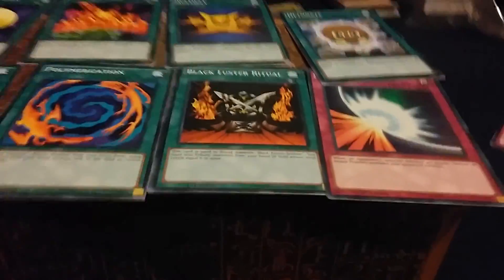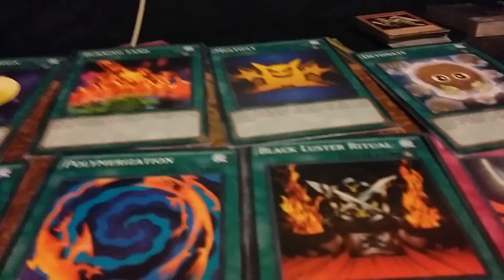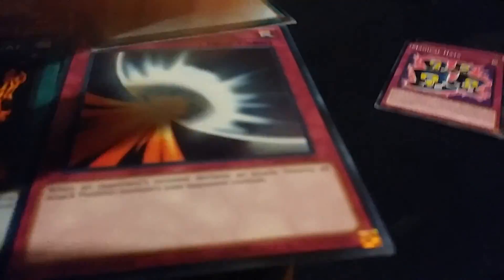Now we're moving on to the trap cards and then the fusion — polymerization. The first cards we got: Mystical Moon, Burning Land, Red, Red Multiplied, then a Mac, Magic Mist, Polymerization, Black Lust Ritual, and Mirror Force Gold apparently.